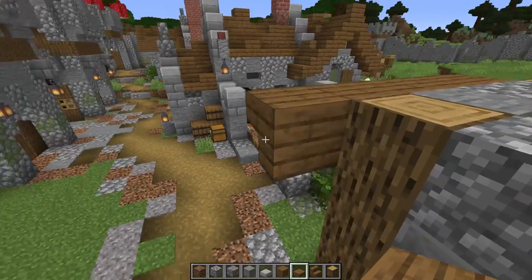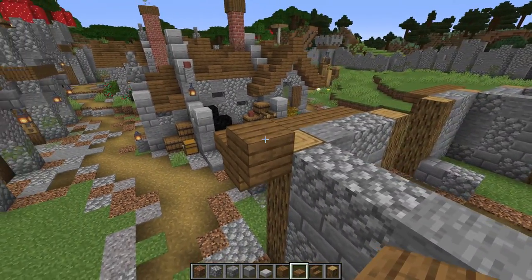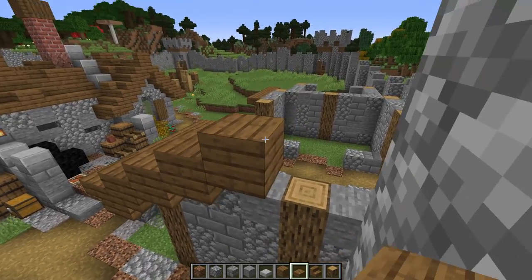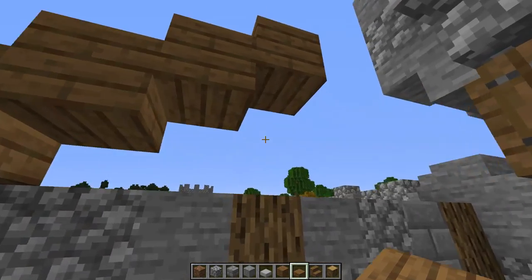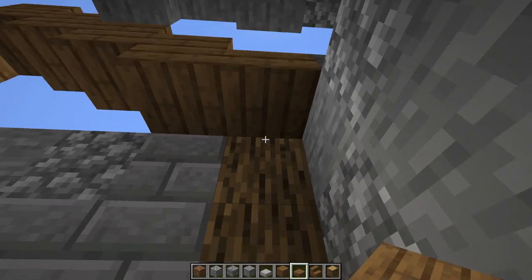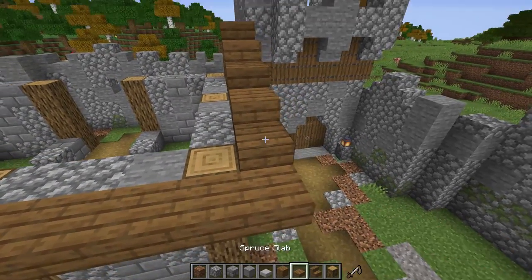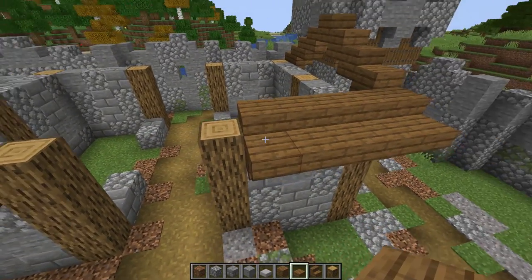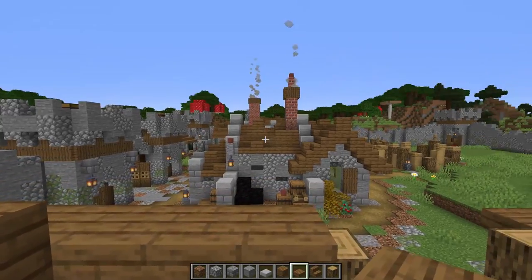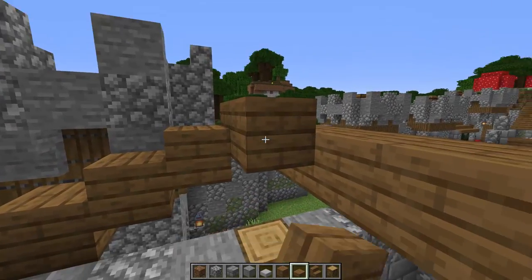Coming up on this side — overhang with an upside-down stair, then doing slabs going up like this until we meet up right here in the middle. Coming back down and going one slab at a time all the way down until we get to about here. On this one I'll put a little stair, then slabs all the way down, stopping at this line.